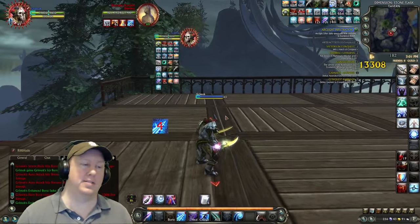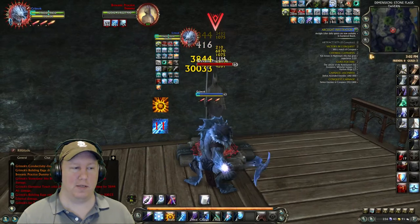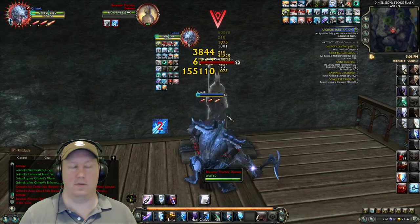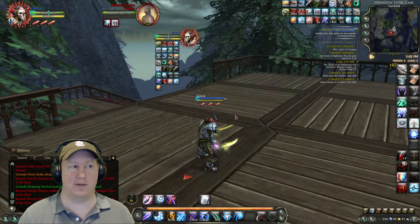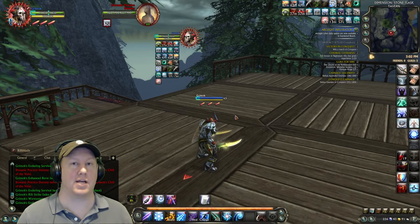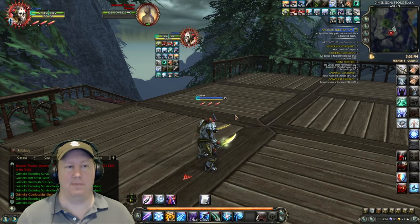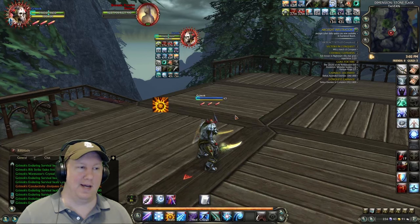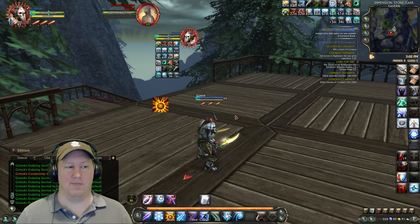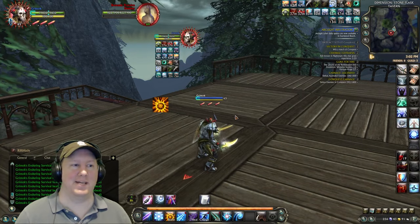For the burst: use Frost Strike, build up combo points, then press the burst button twice — that activates Rift Burst and Burst Synergy. Then spam until you get three combo points; your burst is done because it applies to your next three abilities. That's basically how it works: builder-finisher, keep Frost Strike up at all times, and when you're ready to burst, hit it twice. I'll probably add a K-alert to notify when Rift Burst is active and include the code in the description for copy-paste.